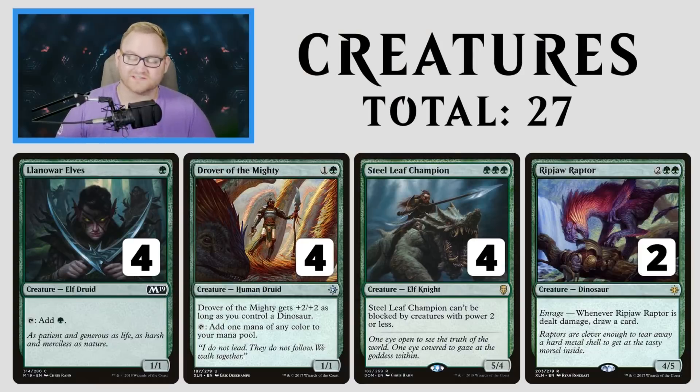Starting with our creatures, we've got 27 in total. This is a creature-heavy deck, almost mono-green, but with some red for flair. Llanowar Elves, Drover of the Mighty, Steel Leaf Champion, and Ripjaw Raptor. We definitely need some mana acceleration, and Llanowar Elves and Drover of the Mighty are here for us. Drover can turn into a 3/3 attacking on turn 3. Steel Leaf Champion and Ripjaw Raptor are great — turn 2 and turn 3 hits if we have Llanowar Elves on turn 1, drawing us cards and getting in tons of damage.